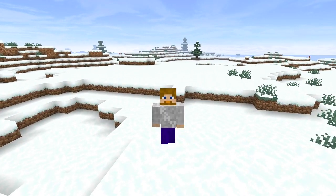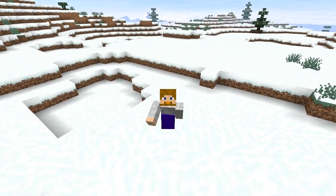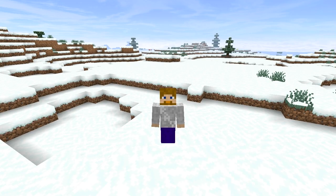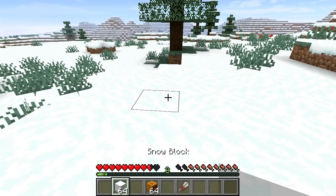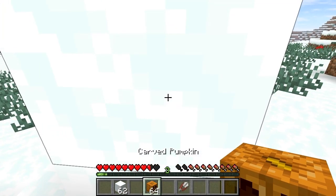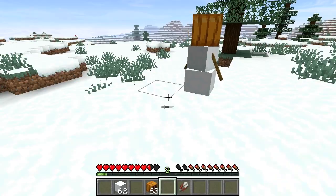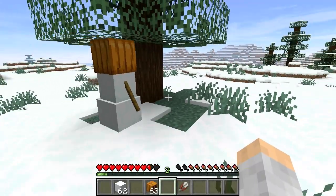Did you know that you can take a snow golem's head off? Well, sort of — you can take their mask off. You've probably seen the pictures and videos, so I'm going to show you. It's actually very simple. Place down a snow block, snow block, and a carved pumpkin or jack-o'-lantern, and boom — you've made the snow golem. But you can see he's got that pumpkin on his head and you're wondering how to get rid of it.